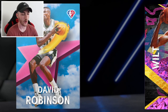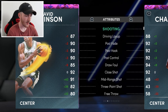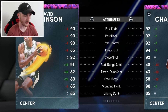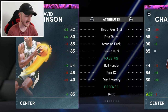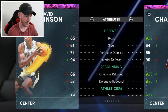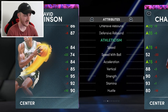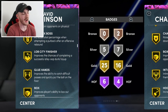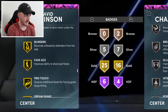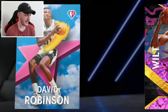We got D-Rob up on the auctions already - 95 overall, can only play certain positions, seven foot one. Offense 94, defense 99. Driving layup 89, post moves in the 90s, shot close 92, mid-range 91, three-point shot 82 which is really good for a big man, free throw 80. Driving and standing dunk 85. Block 94, interior defense high 80s, mid 80s in rebounding. Six hall of fame, 25 gold badges - rim protector. He actually has Blinders at gold - I'll take that.